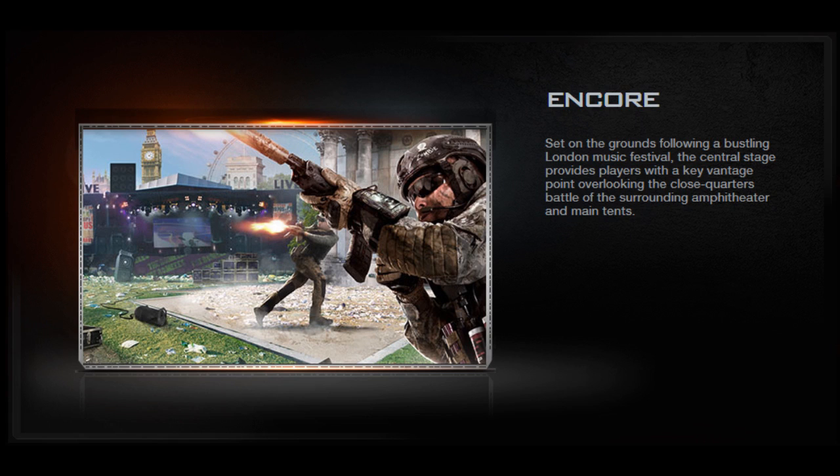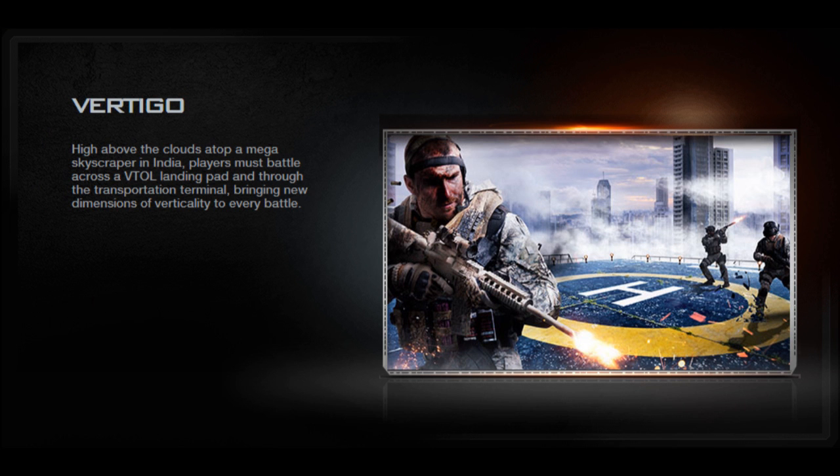That one reminds me of a map from Black Ops 1 — you guys know which one I'm talking about. Anyway, next one: Vertigo. This one's crazy — it's on top of a skyscraper high above the clouds. Atop a mega skyscraper in India, players will battle across a VTOL landing pad through the transportation terminal, bringing new dimensions of vertical combat to every battle.